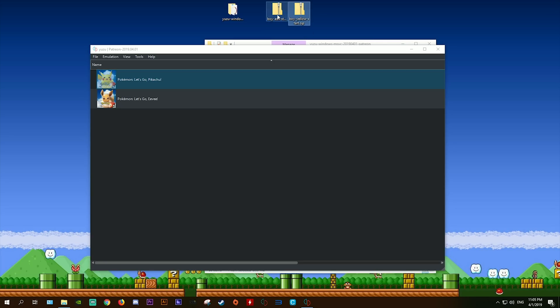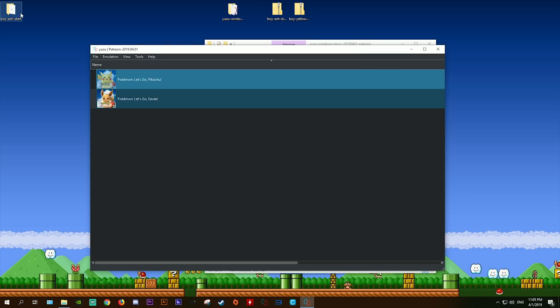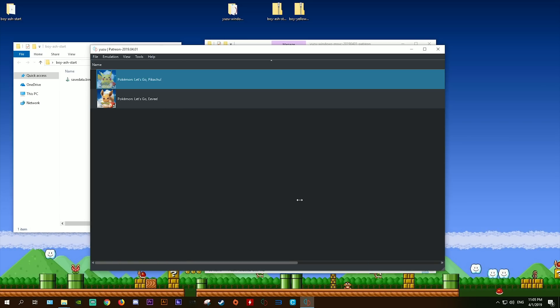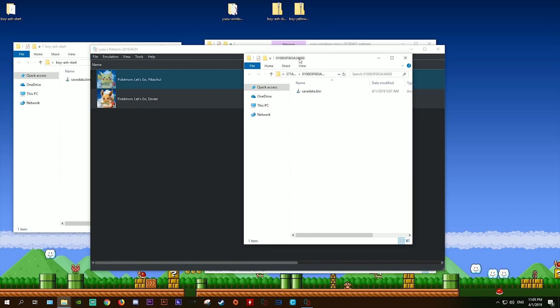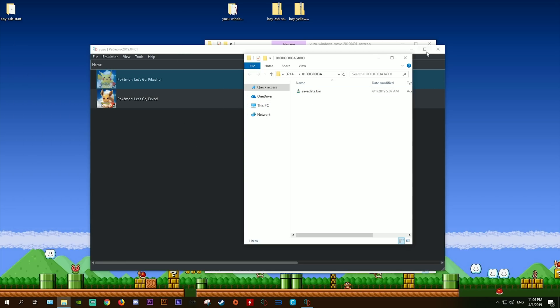You're also going to require a game save that is able to skip the intro sequence of the game. You'll find game saves for either Let's Go Pikachu or Let's Go Eevee down in this video's description. All you have to do is download them, extract them to a folder, and you're going to need the savedata.pin file. Right-click the game, come to Open Save Directory, select an account if asked, and it will open a directory displaying the title ID of your game. Then drag and drop your savedata.pin into that folder which Yuzu emulator opened, and that's pretty much it.